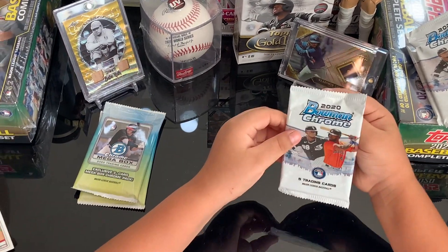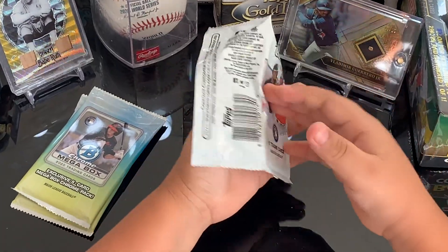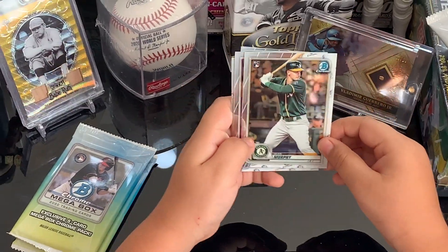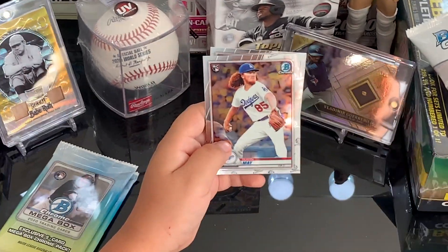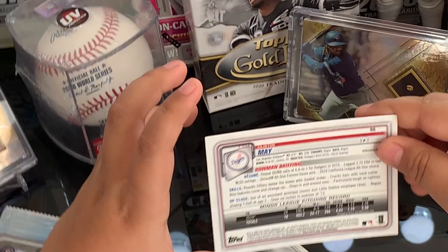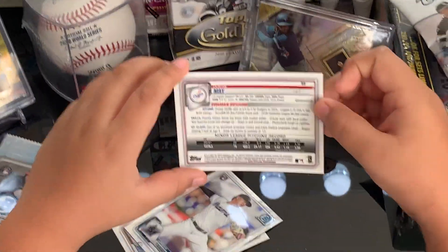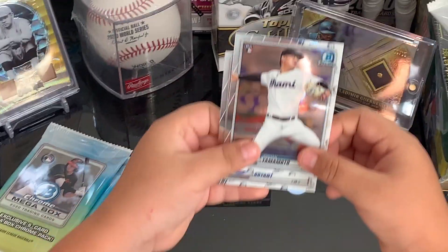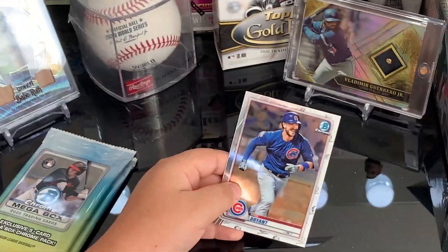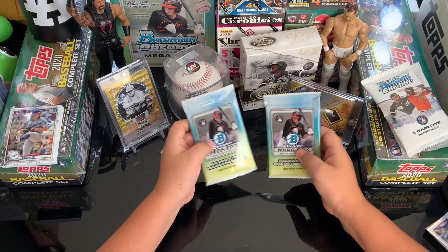Fifth and final base pack — after this we're going to hop into the exclusive packs. We got Marcus Semien, Sean Murphy. And there it is — big red — the Dustin May rookie card! Dustin May, Los Angeles Dodgers, 6-foot-6, 208 pounds. We also got Jordan Milbauer — another rookie — I think he got his auto with Bowman Sterling, so we'll keep his base card. And Chris Bryant.